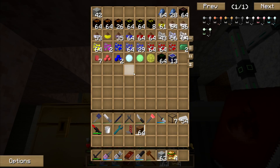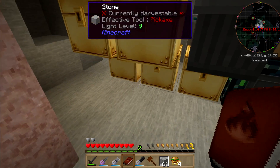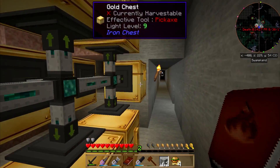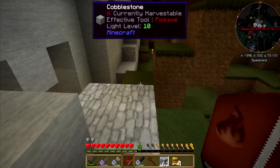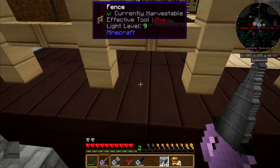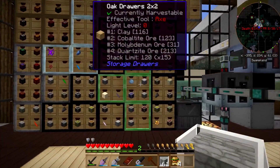I wonder if I've got some clay dust already made upstairs. I must have grabbed all the clay — I don't see any down in here. And I don't have my jetpack on. I took it off cause the radiation was killing me. I've got some clay right here.